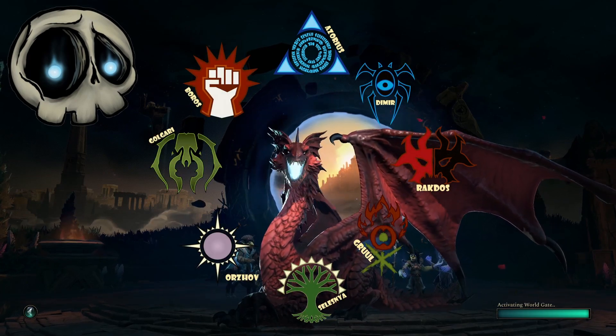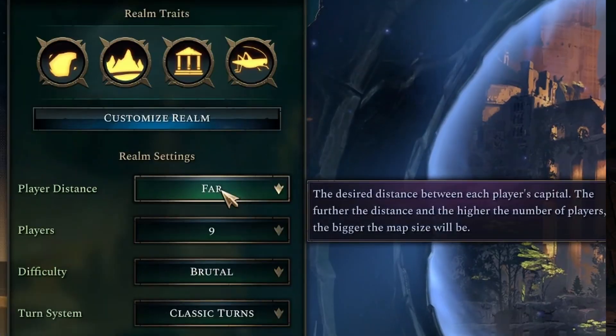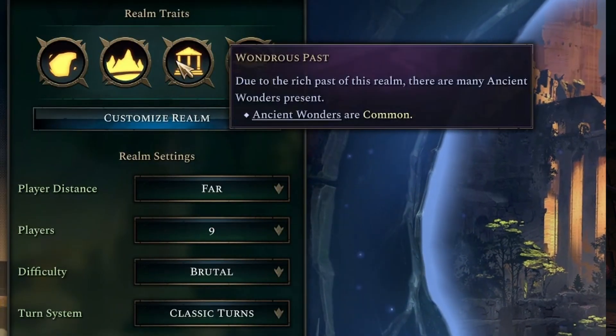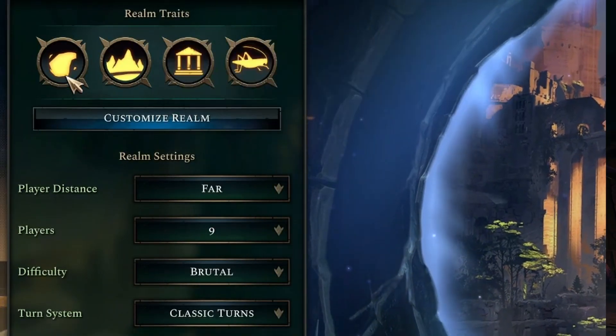We'll be doing a brutal playthrough with 9 total players, with them starting far away from us, but we'll also have Rampant Invasions enabled as well. So with all that aside, let's get straight into the culture build, shall we?